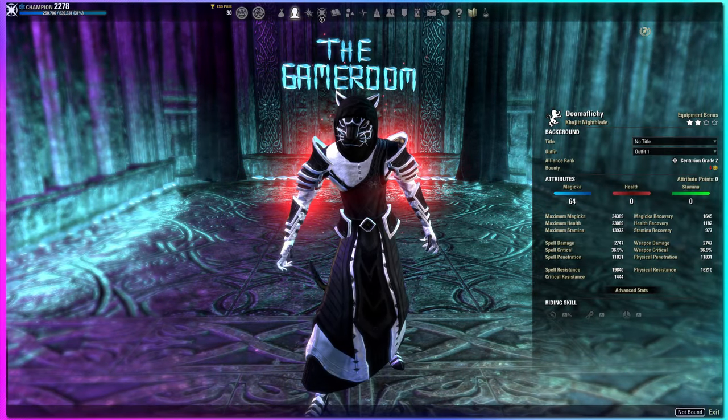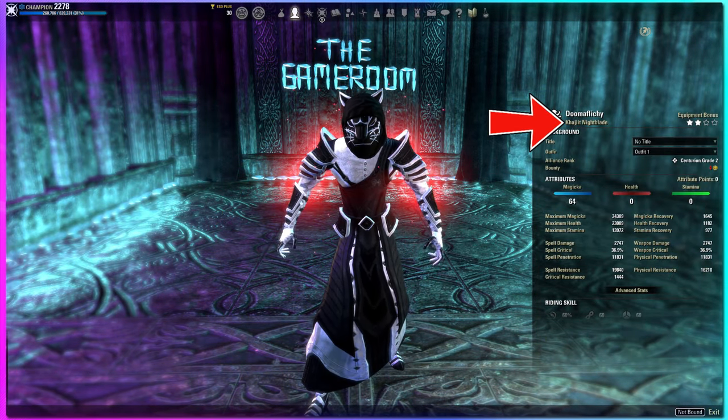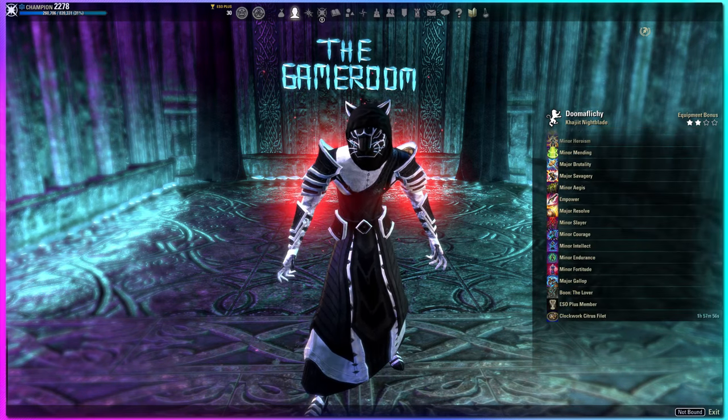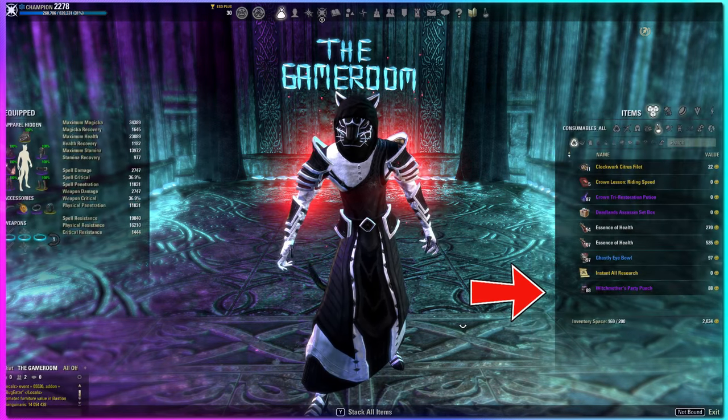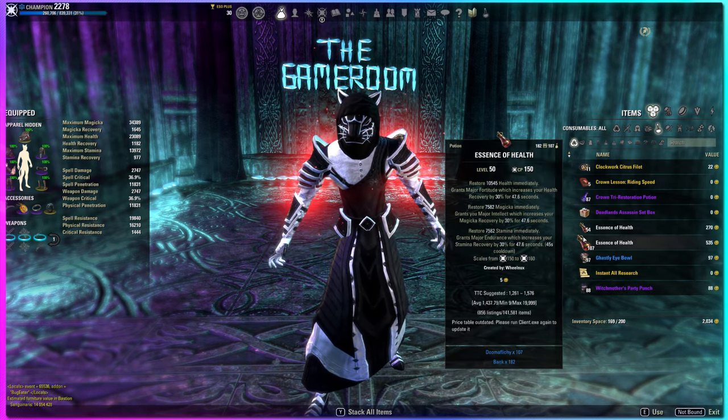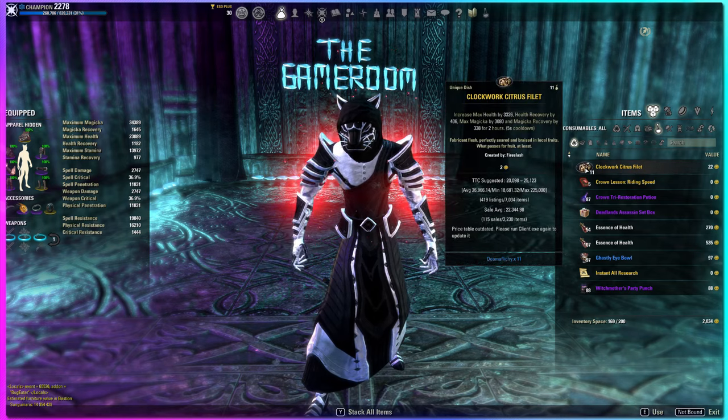You can play this build as legitimately any race — magicka-oriented is better. Khajiit, like I am here, is totally fine as well. We have all 64 points in Magicka and we're using the Lover Mundus. Consumables are very straightforward: Wishmothers and Tripots. You don't need to spend a lot of cash on food here. If you have deep pockets, then Clockwork Citrus Filet.